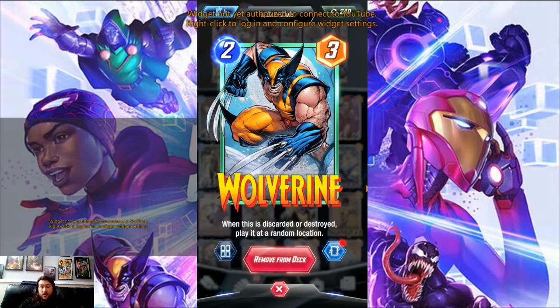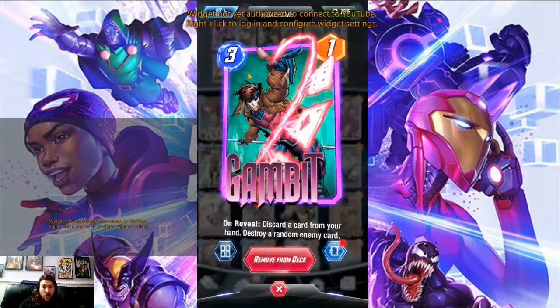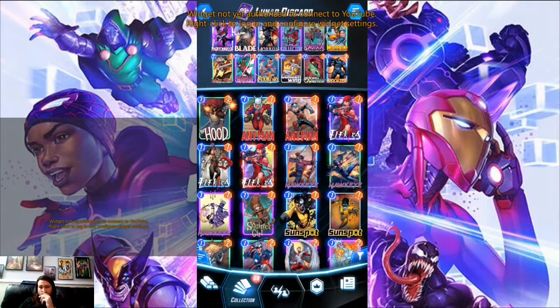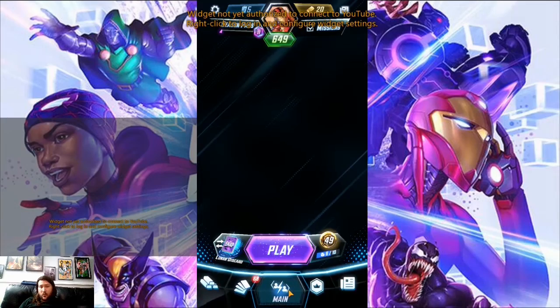Wolverine is in here because it's just another great discard target — it's honestly probably the weakest two-drop in the deck but I don't have anything better to replace it with right now. Pretty much everything else is self-explanatory: they discard cards and do something when they discard, or they're just a target we want discarded. Kaling is our best activator for Swarm but can get a little clunky if you top-deck a one-cost. Honestly it's a discard deck with a little bit of Collector tech and it's surprisingly powerful.